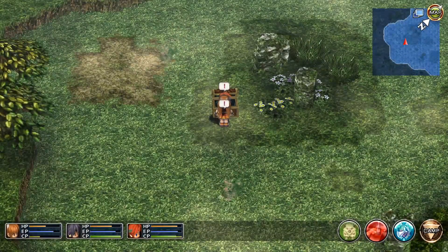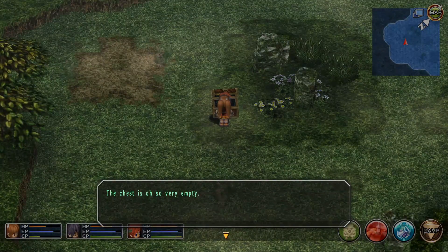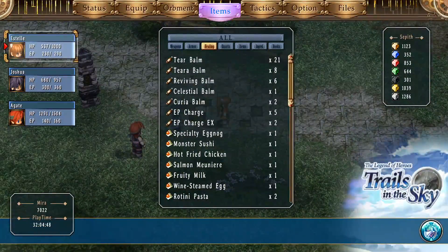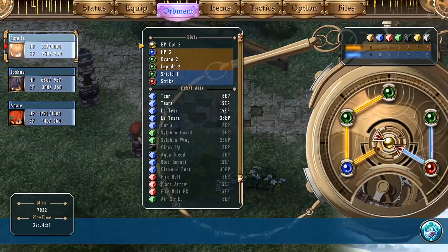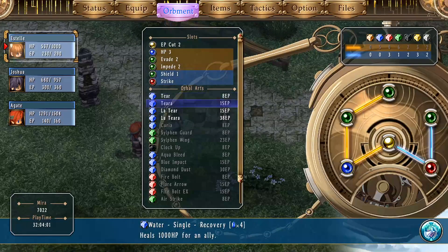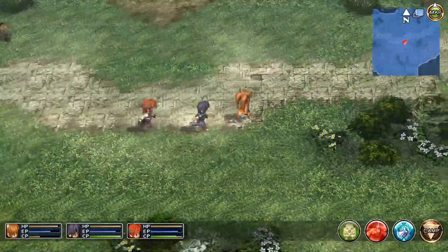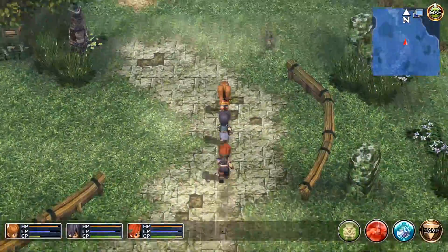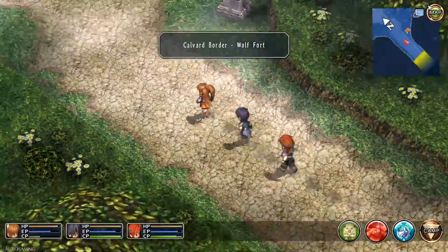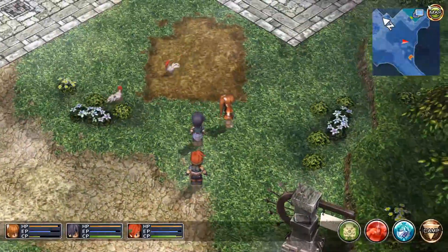We get the Long Barrel from the chest, but it's also very empty. The Long Barrel is not useful for anyone except Olivier and Tita, neither of whom we have in the party right now. What it does is increase the range of gun-type weapons - so Tita's cannon and Olivier's pistol. Honestly I like 'Olivier' better, because 'Olivert' just sounds too feminine.